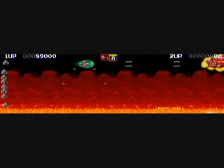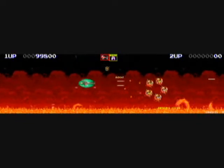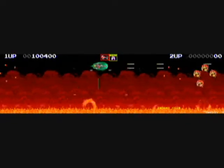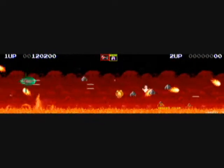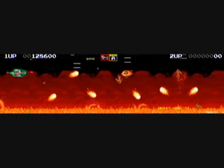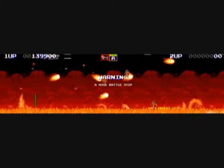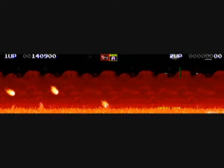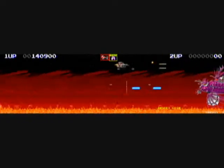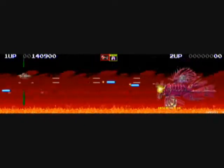Here and there you'll get mini bosses to face. The power-ups you can collect from destroying certain enemies are colored: red gives you missiles, blue gives you shields, green gives you bombs, and yellow gives you lasers. There's also a one-up here and there.